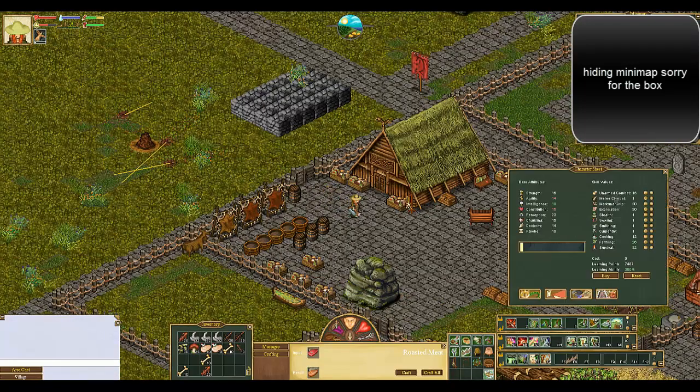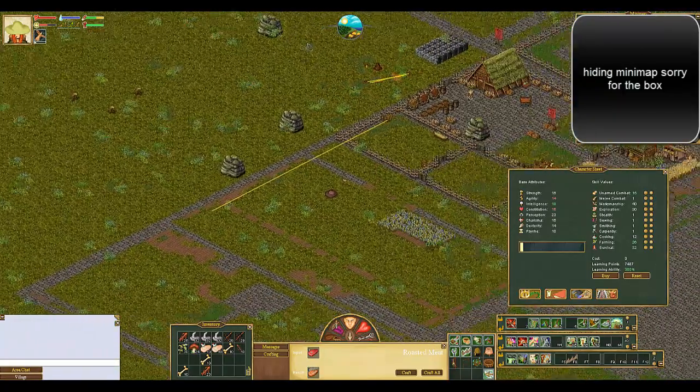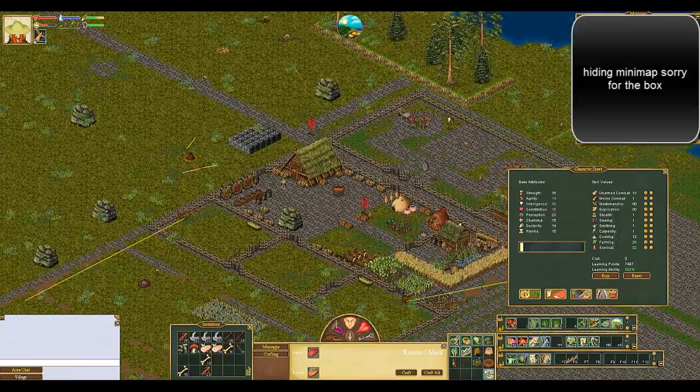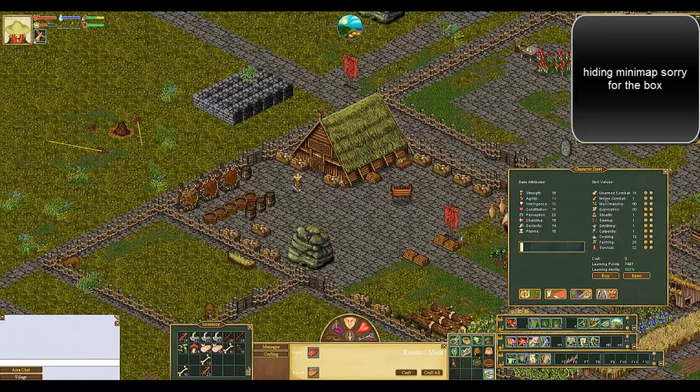Beyond that — skill points. Your exploration times your perception skill determines what's available in the world for you to see, like these little yellow things right here. If I scroll around, there will be other little things that you can pick up. That's all determined by your exploration and your perception skill, and that's why the guide says to take your exploration up to five. Because at five, you start finding different fruits and different vegetables and other things that you can pick up on the ground.